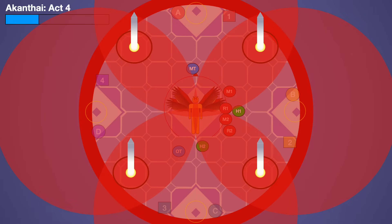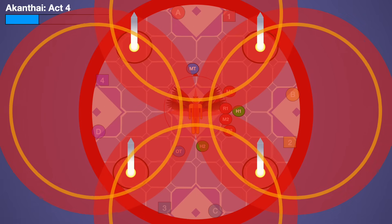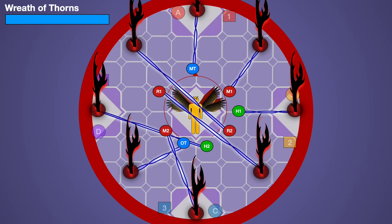Afterwards, the boss casts Akanthai Act 4, and we get four more towers and four more AoEs. When the cast finishes, they're replaced with thorns. We get a Searing Stream raid-wide to heal through, then the boss casts Wreath of Thorns. This time, instead of tethering the towers to each other, the boss tethers the thorns to the players. Every player is tethered to one thorn and will have either a Dark Orb — tethered to an AoE — or a Light Orb — tethered to a tower.